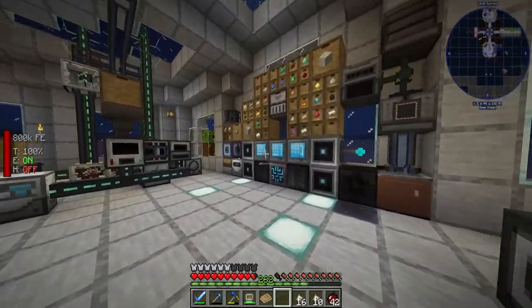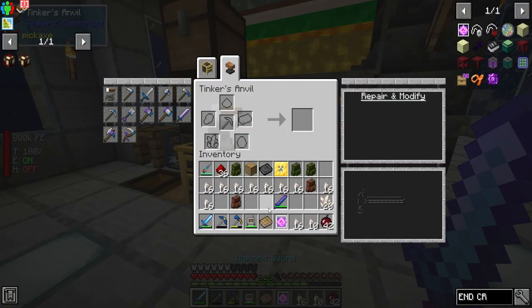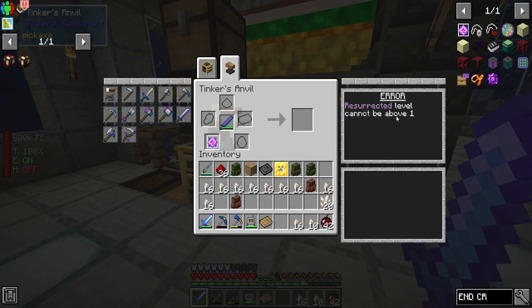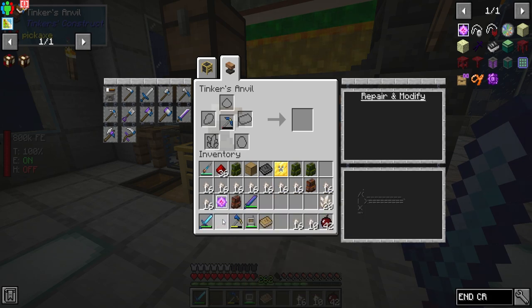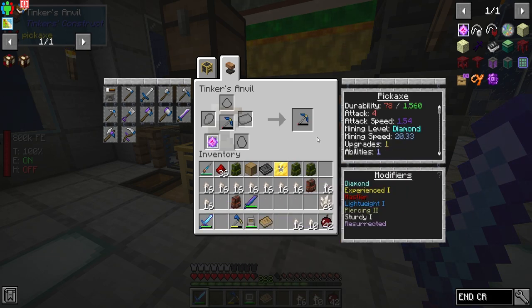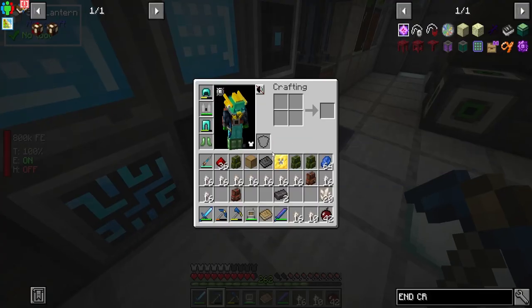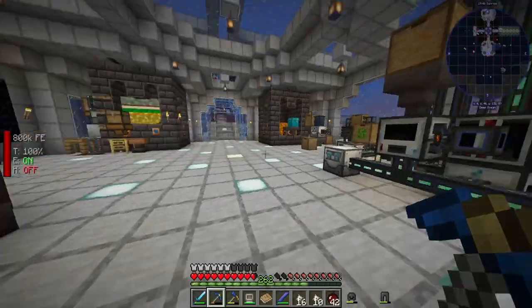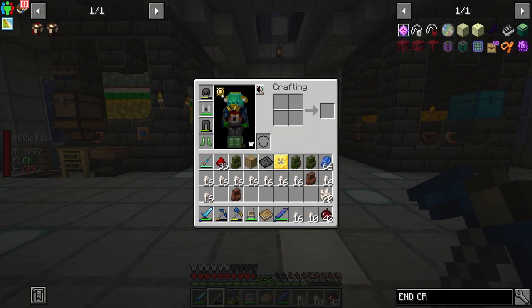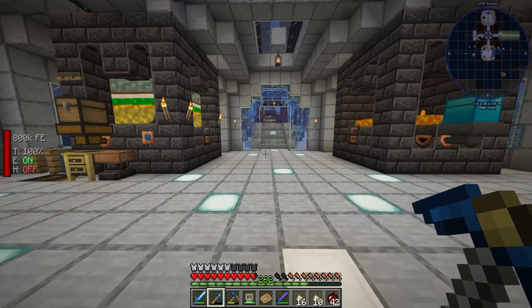Let's make one more of those — if not, we can throw it on a different tool. I don't believe it will, that would be pretty OP. So we can go like this and add one onto here. This gives us an upgrade, and we're going to take these off. We got netherite on — perfect. Is there a way for us to put like an actual... nah, we're fine.